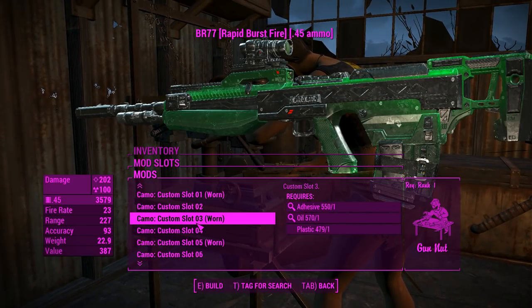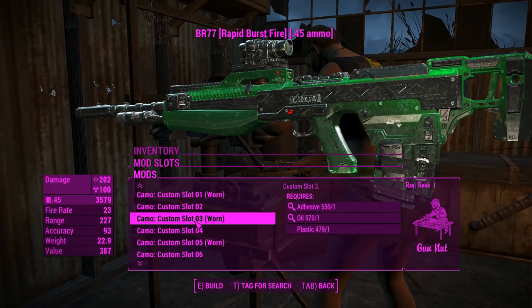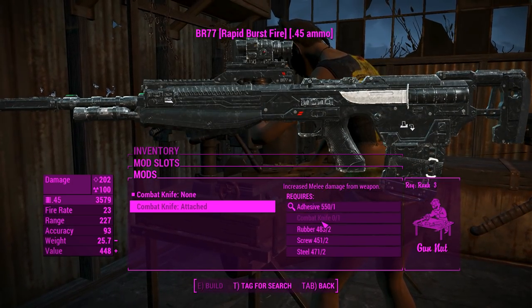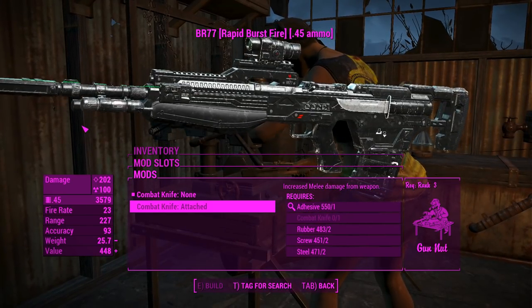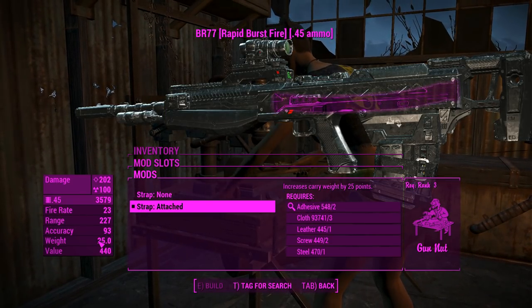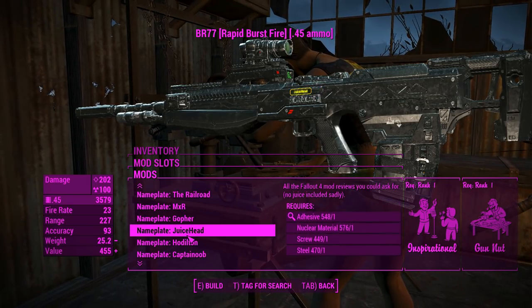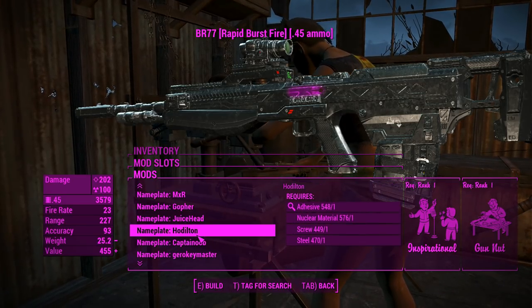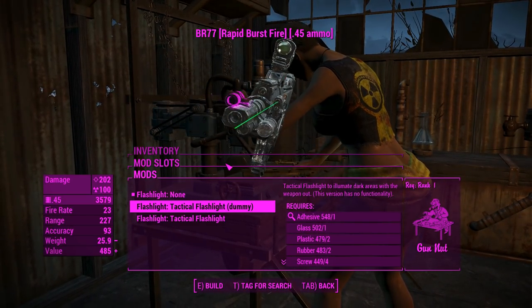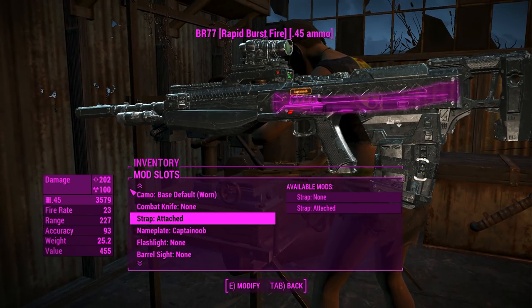We can change the colors of this thing — I want to keep it as gunmetal gray as it is, because those other color options don't look all too great. You can attach a combat knife to it, which will increase the bash damage, and it will actually require a combat knife, which is interesting. You can also attach a strap, which will increase your carry weight by 25 points, virtually eliminating the weight of this weapon in your inventory. You can even chuck on a name tag — N7R has actually added me to this list, so why the hell not? You can also attach a flashlight, but we've already got one under the barrel, so two flashlights feels like overkill.